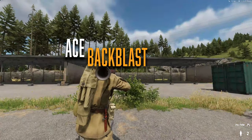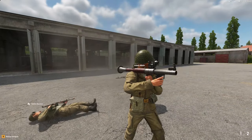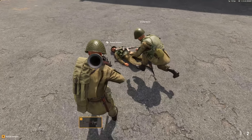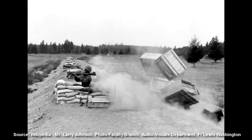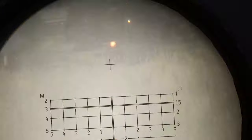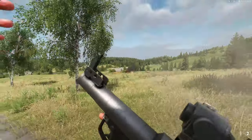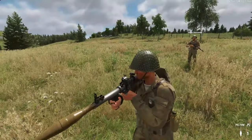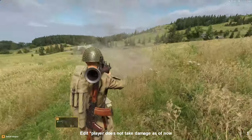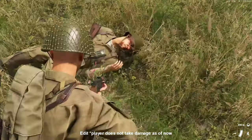First we have Ace Backblast. When you fire a recoilless rifle, it produces a zone behind the launcher with overpressure that can knock out or even kill friendlies. Backblast is a real thing you learn about in the military — anyone who has fired a recoilless rifle like the Carl Gustav knows about this. Even in confined spaces like inside a building, the player themselves may be at risk of backblasting themselves or others when close to walls. So make sure to clear the backblast so you don't knock out yourself or your friends.